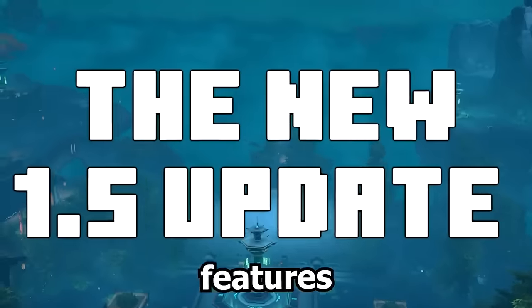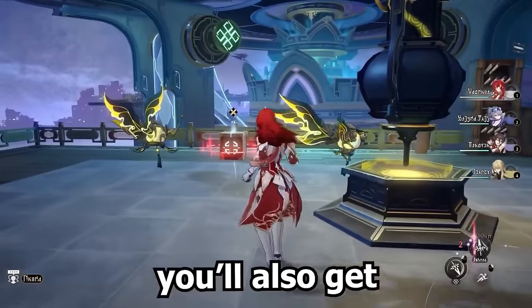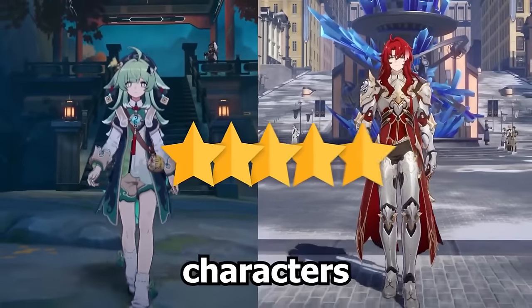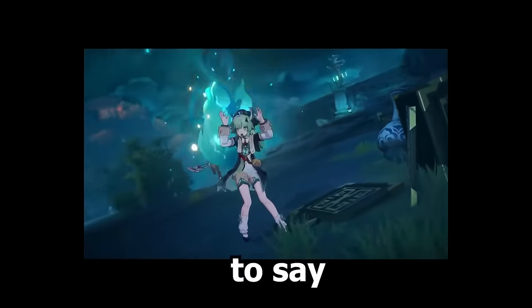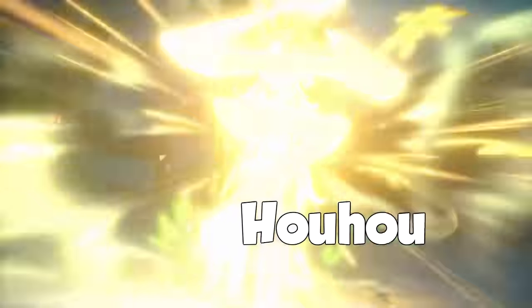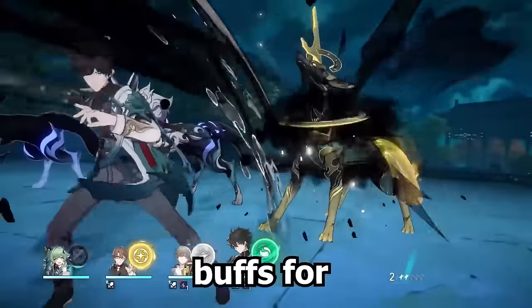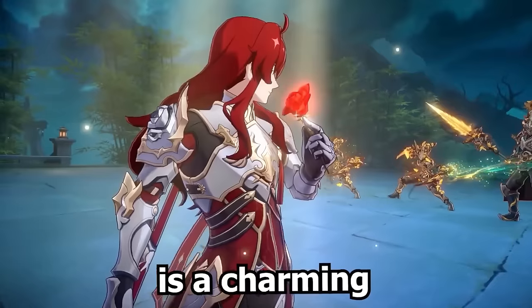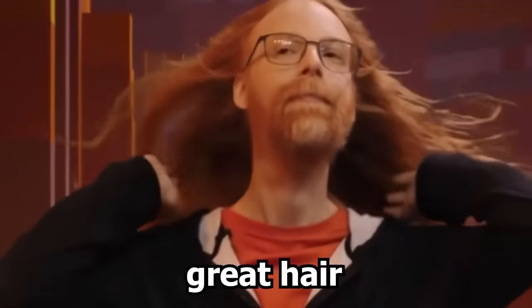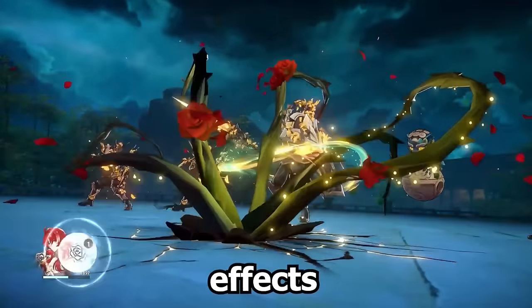The new 1.5 update features an all-new map. You'll also get to experience new 5-star characters called Wahwo and Argenti. Wahwo is a support character that can heal her allies and provide attack and energy buffs for her teammates. Argenti is a charming fella with great hair who attacks with a cool-looking spear that has rose effects.